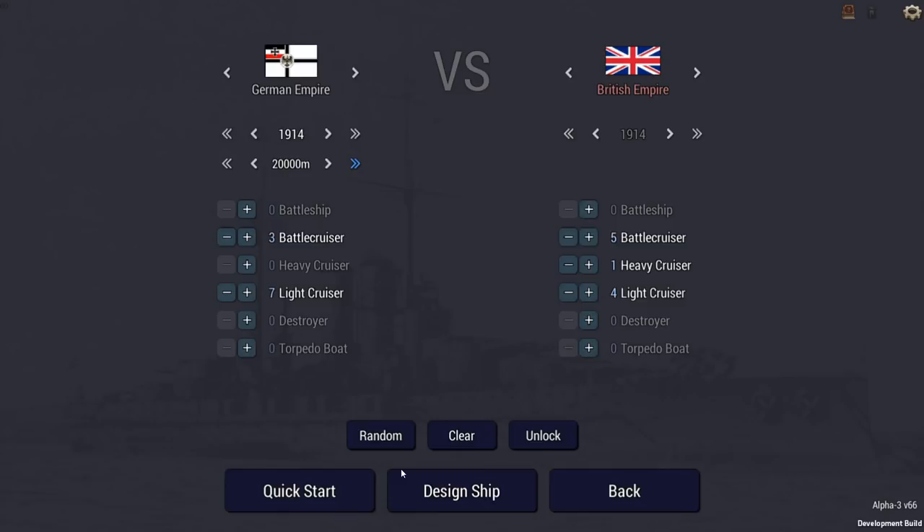Today we're going to take on the Battle of Dogger Bank, which was historically a victory for the United Kingdom. It was one of the earliest naval engagements of World War One of any size — five battlecruisers, seven light cruisers, and 35 destroyers on the British side versus three battlecruisers, one armored cruiser, four light cruisers, 18 destroyers and a zeppelin on the German side. The Germans lost a thousand men, an armored cruiser sunk, and a battlecruiser heavily damaged, while the British suffered just 15 killed and 32 wounded.